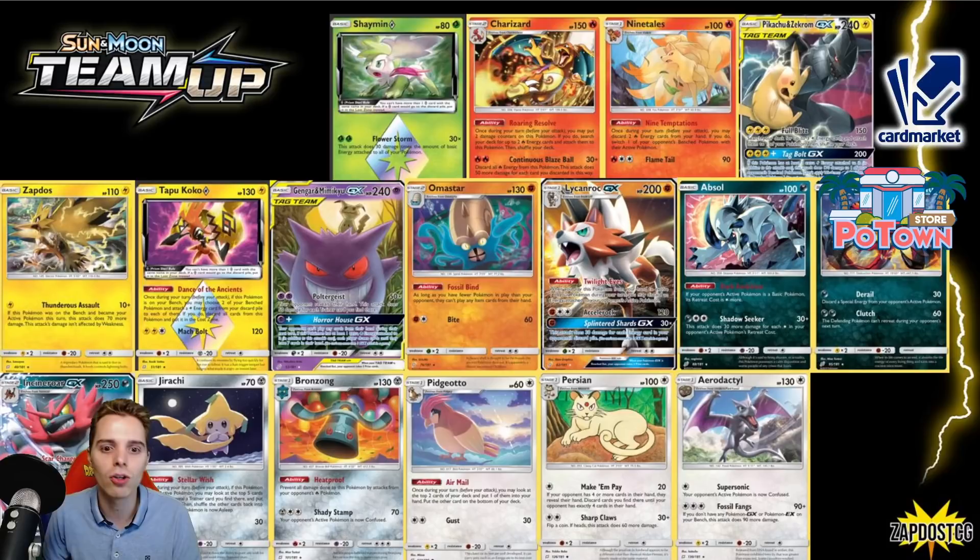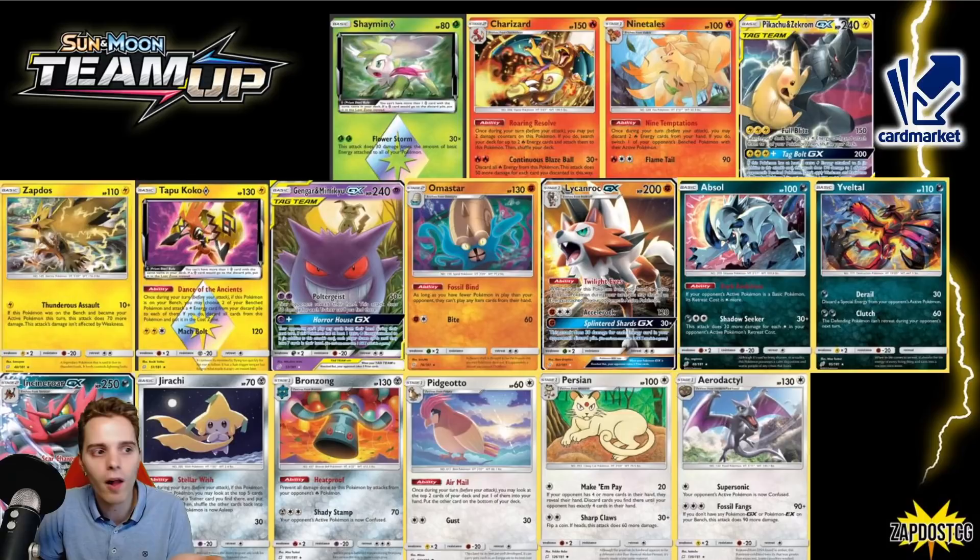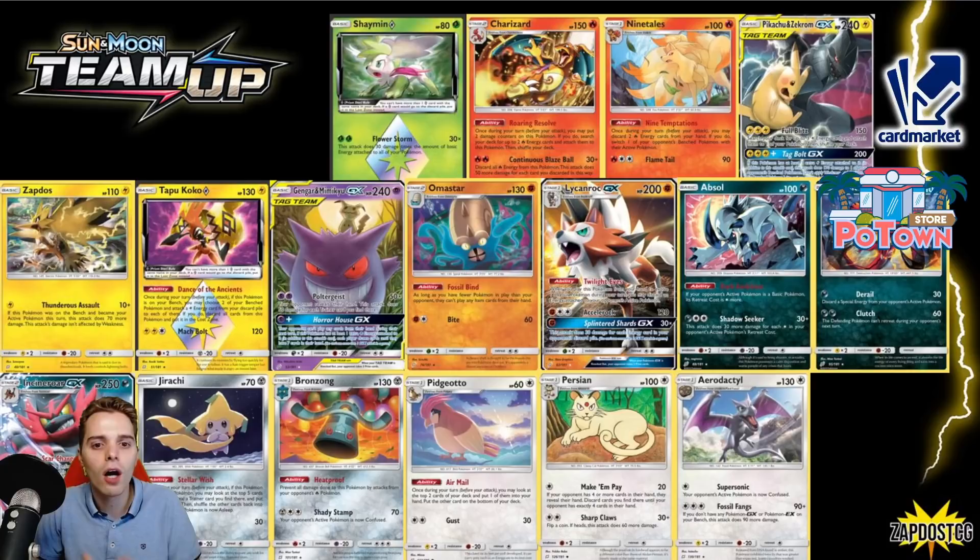Eelektro saw an incredible amount of success. We're showcasing it here — with the Derail attack, getting rid of special energies but more importantly having free retreat. It saw a whole heap of play in the Eternatus VMAX deck. We have Incineroar GX, which has been seen in Galarian Moltres decks all over the globe — it's very good because of the Darkest Tornado GX.